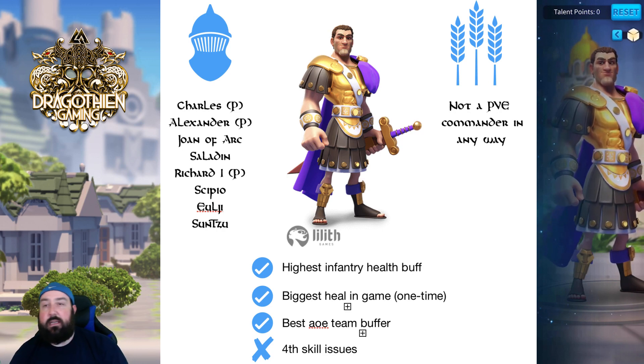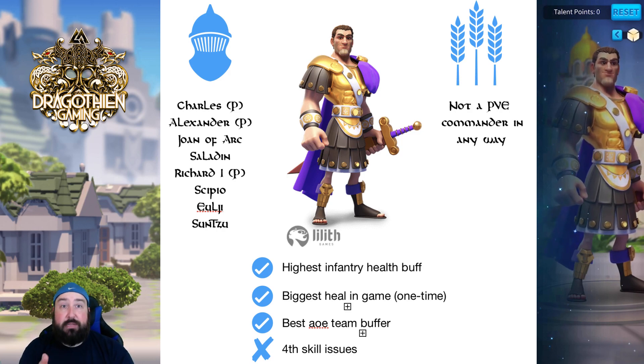To summarize: he's got the highest infantry health buff in the game for a two-commander group, so take advantage of that. He's got the biggest heal in the game — albeit one time, once he hits 50% with his fourth skill — healing roughly 35,000 to 40,000 health. I like damage reduction way better than a couple of stats for a few seconds, and if you pair him up with Joan, what a combo for doing significant benefit to your army. Even at 50–60 legendary sculptures for Constantine, if you're free-to-play and you bring a Constantine and Joan of Arc to the battlefield, that's a massive benefit to everybody around you.